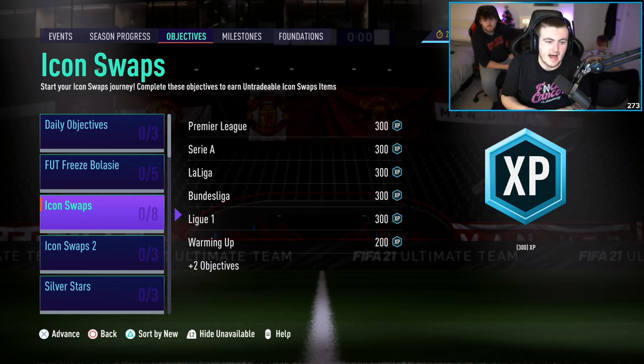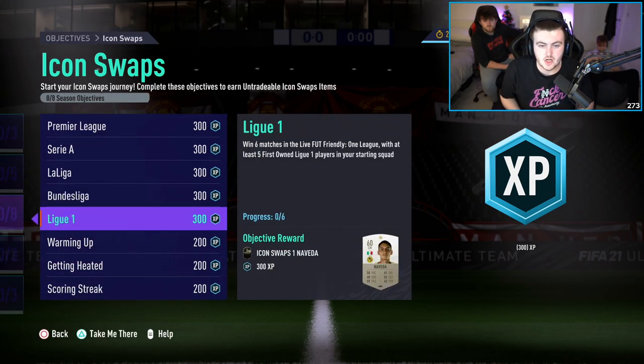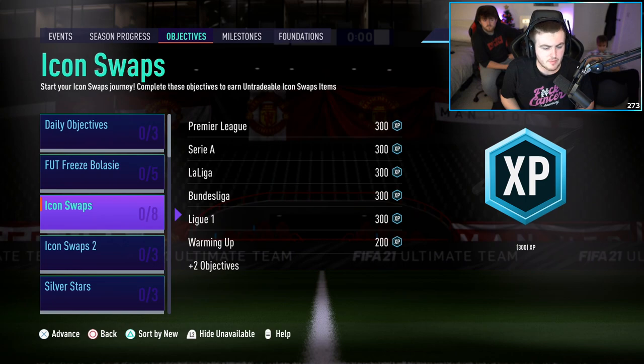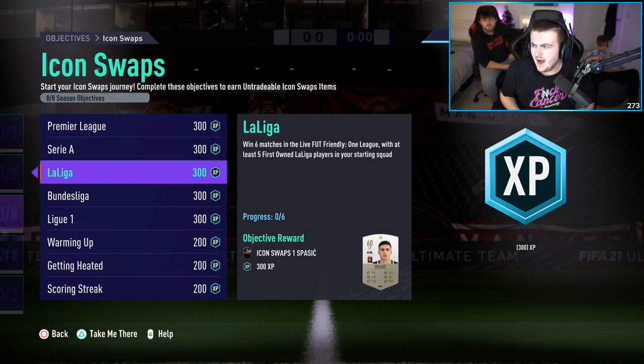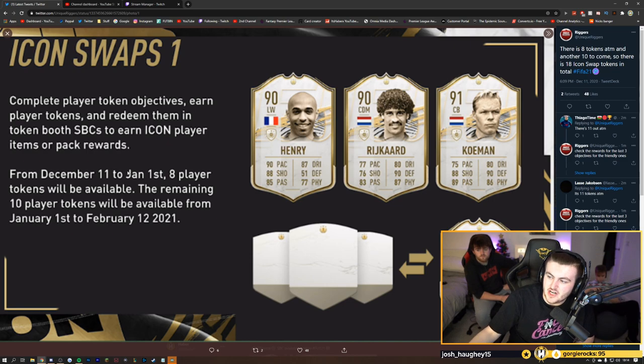EA dropped Icon Swaps 1 tonight, and they've dropped a total of 8 tokens out of 18 today. From December 11th to January 1st, 8 player tokens will be available, and the remaining 10 player tokens will be available from January 1st to February 12th. So we have roughly about 3 weeks to get the 8 tokens that are currently available.